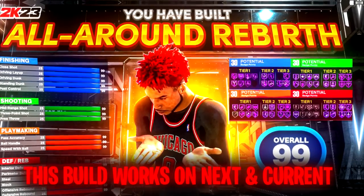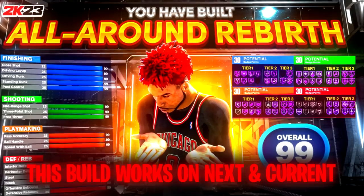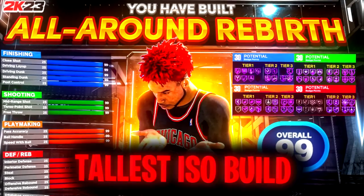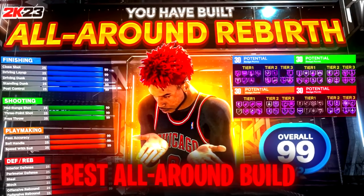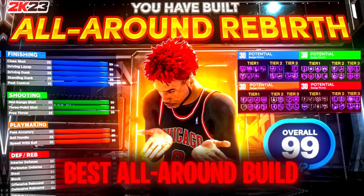If you unlocked Rebirth in NBA 2K23 or are simply looking for a new build to make, this is the build for you. This is the tallest ISO build in NBA 2K23 with over 88 plus badges. This build can dunk, dribble, shoot, play elite defense, and get maxed physicals.